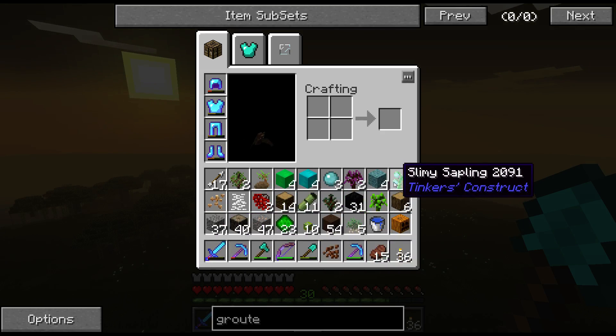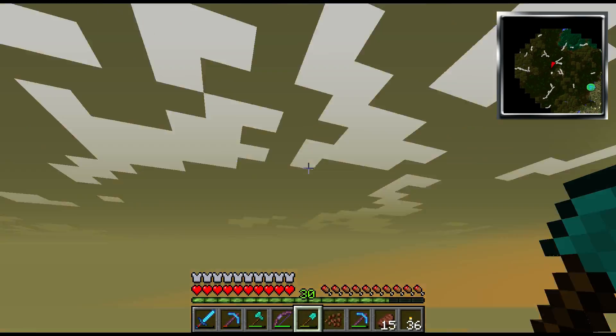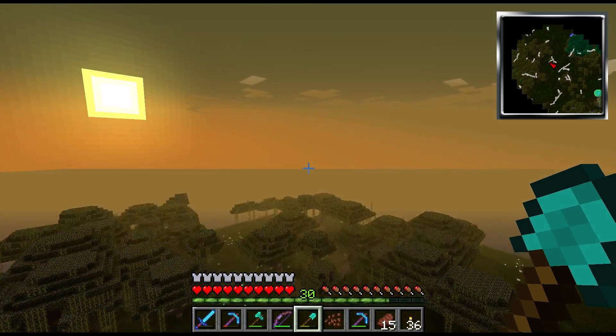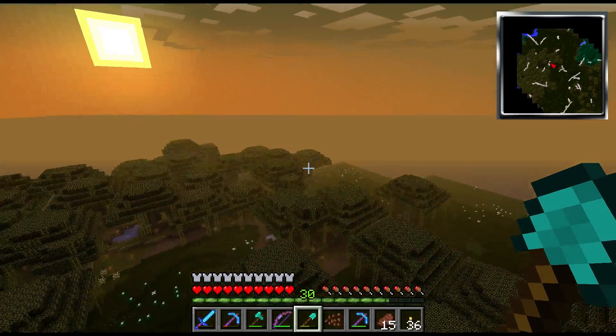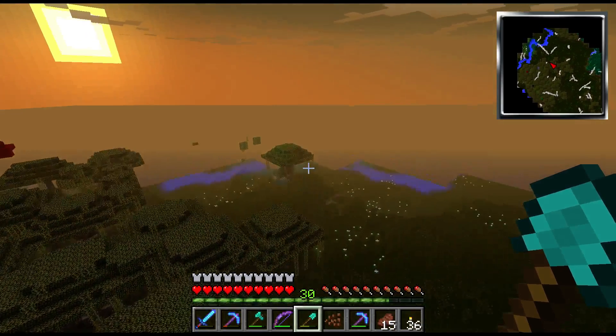I found slimey saplings. I found a slime island, which are usually located way up in the sky, and it's not too far from my house — I wrote down the coords. They naturally grow slime there, but with a slime tree you can get slime balls from it by growing it. So I'm going to see if it grows in my biome.